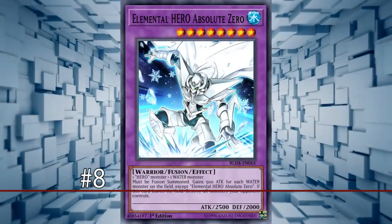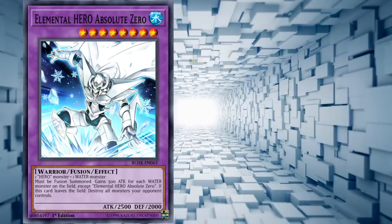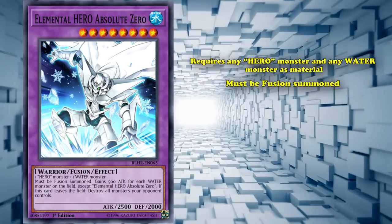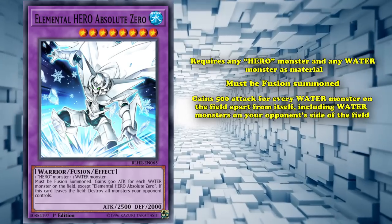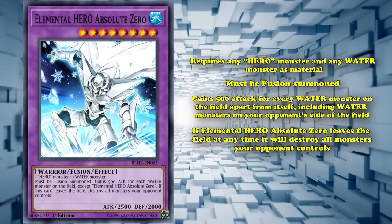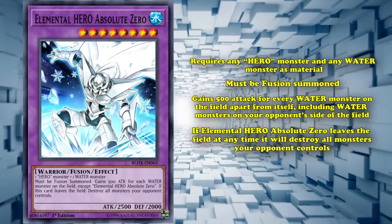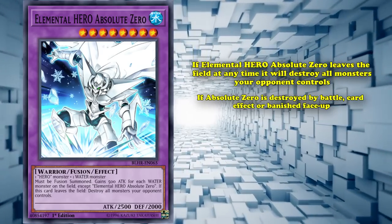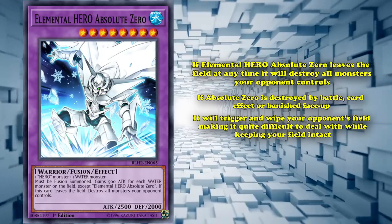Making a splash at number 8 is Elemental Hero Absolute Zero. Absolute Zero is a member of the hero archetype and is a level 8 Water Warrior fusion monster that requires any hero monster and any water monster as its material. It can only be special summoned by fusion summon, gains 500 attack from every water monster on the field apart from itself — including water monsters on your opponent's side. But the strongest effect is that if Elemental Hero Absolute Zero leaves the field at any time, it will destroy all monsters your opponent controls — an incredible effect, since even if Absolute Zero is destroyed by battle, card effect, or banished face-up, it still triggers and wipes your opponent's field.